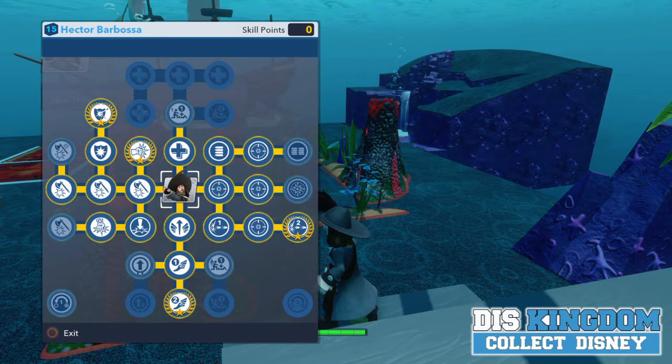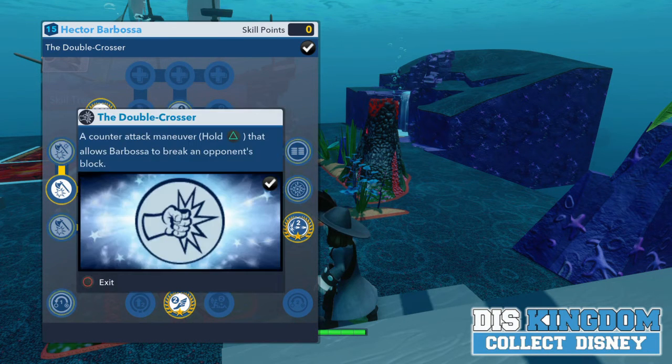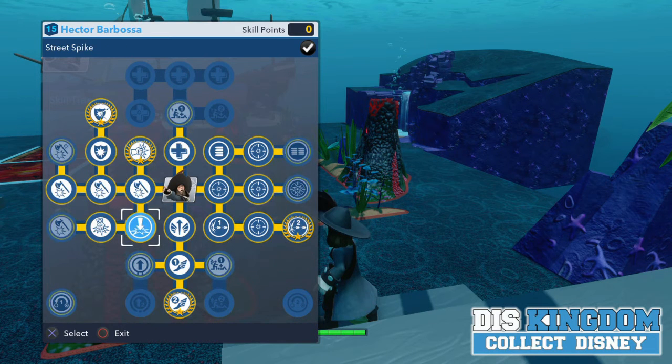In his skill tree we have these options. On the top level there are some health boosts and some helping hand options, all available as per normal — pretty simple for the 1.0 characters. There is a Damage Increaser which boosts his sword attacks and his defense. Show Parley is his blocking move. Double Crosser is his counter attack. Street Spike and Buccaneer Bash are his ground pound options. On the bottom you can increase his running speed, power disc charge-ups, and team player options. Finally there is the range attack section, where all the options make his gun more powerful and faster to reload.